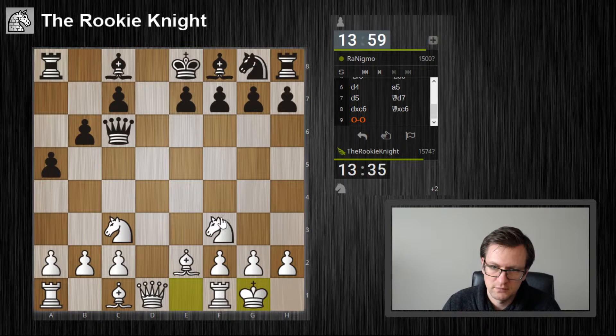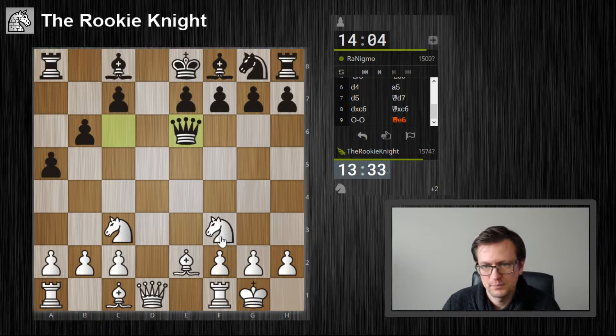What I can also do is play the knight away and then bishop to f3. He's moving the queen again — in nine moves, four of them were with the queen. This cannot be good. I can already attack the queen by playing knight g5 or knight d4.